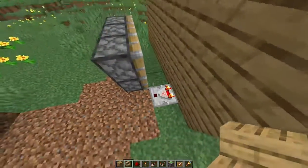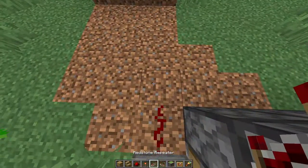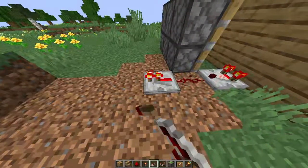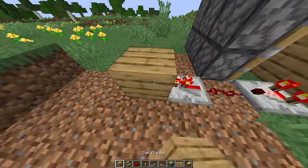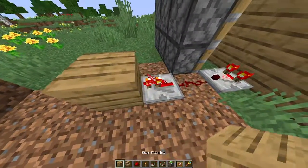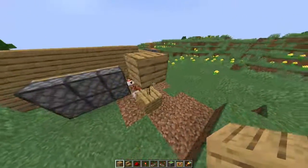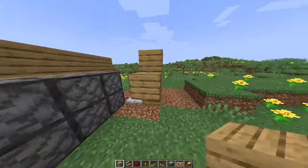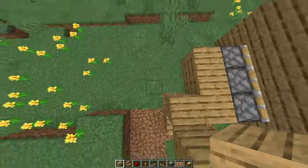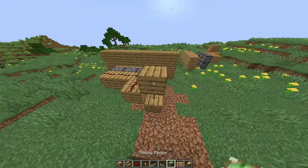Now that you have your comparator and your piston laid out, you want to place redstone here, and then a redstone repeater. It doesn't actually matter what tick you set it to. But then you want to place the oak planks here, a redstone torch on top of that, a plank on top of that one. And then you want to make a reverse L-shape that hits all the pistons, and then align the top of that with redstone.